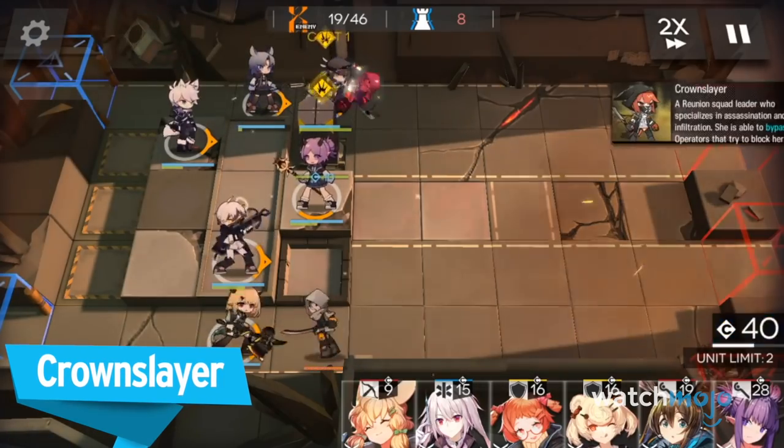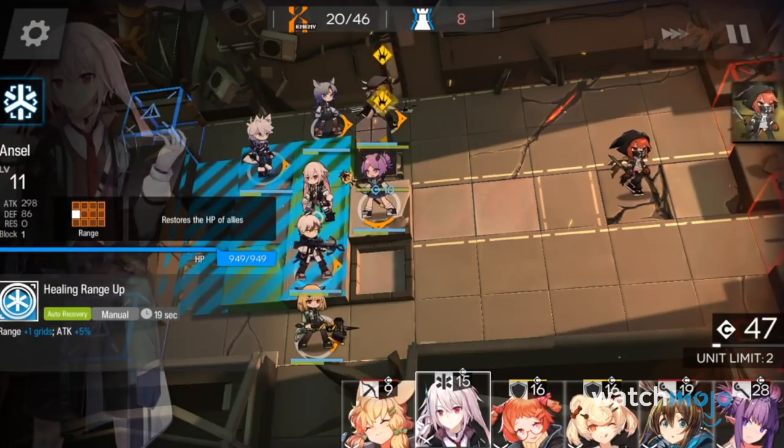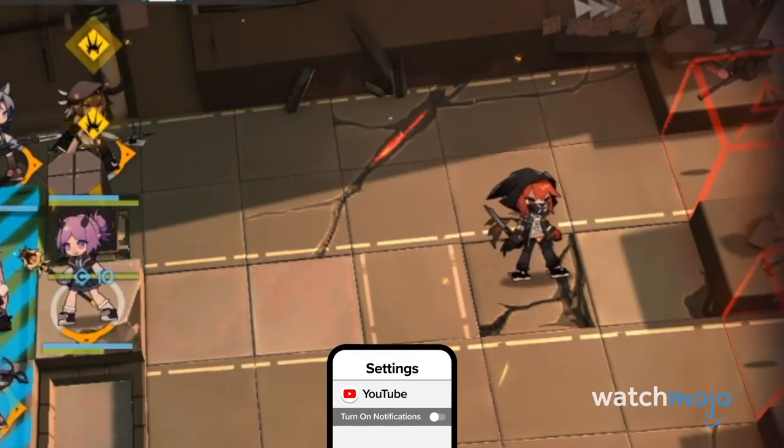Crown Slayer. Crown Slayer in Operation 1-8 is one of Reunion's squad leaders who handles infiltration and assassination operations. She specializes in melee combat and breaking through defensive lines.